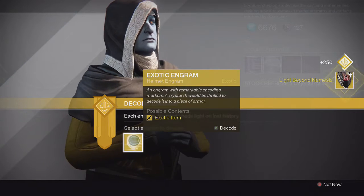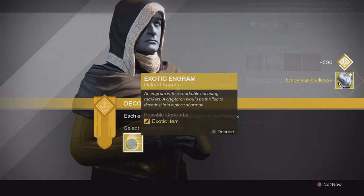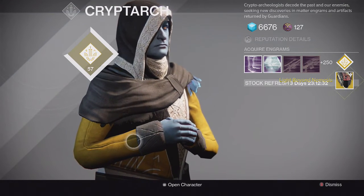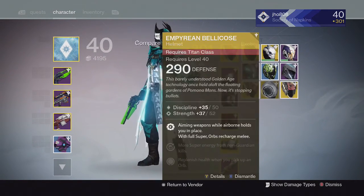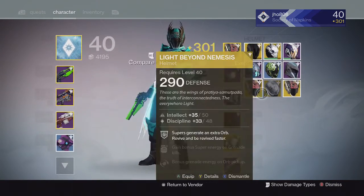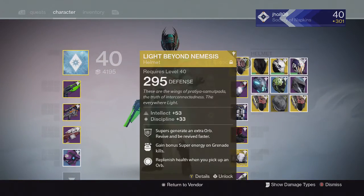Let's see what we get from three helmet engrams. First one: Light Beyond Nemesis. Second one: Empyrean Bellicose — I actually don't have that one, that's really cool. Third one: another Light Beyond Nemesis. Unfortunately they all came in at 290 — a 290 Bellicose and two 290 Light Beyond Nemesis. Didn't get anything great. One has intellect and discipline, the other has full intellect.